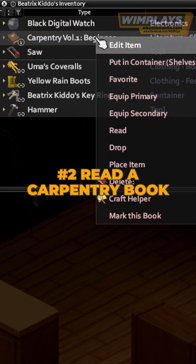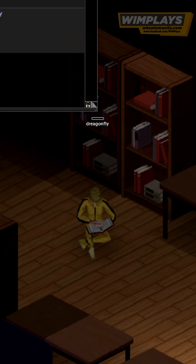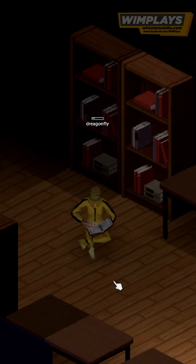Tip 2: Read a Carpentry Book. It can be found in libraries, bookstores, and even some homes. This will give you a skill multiplier, making your earned experience faster.